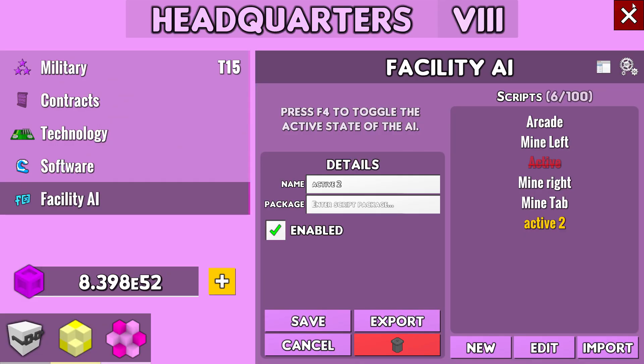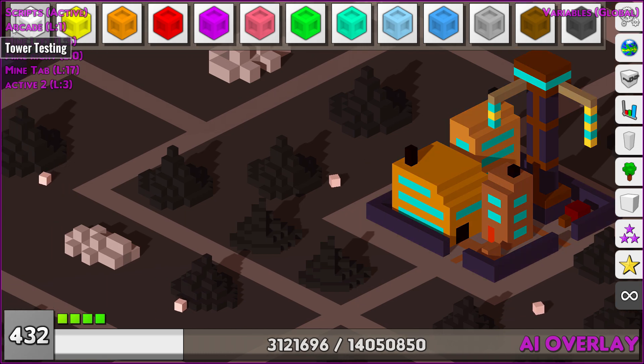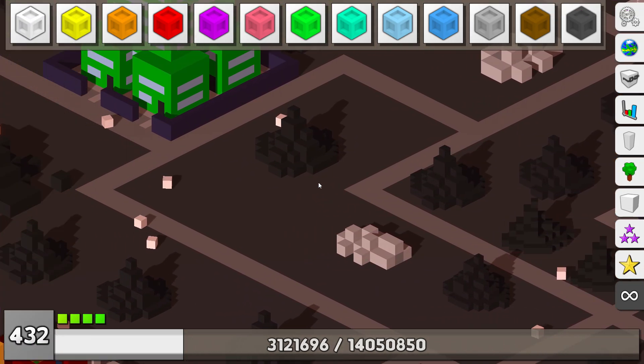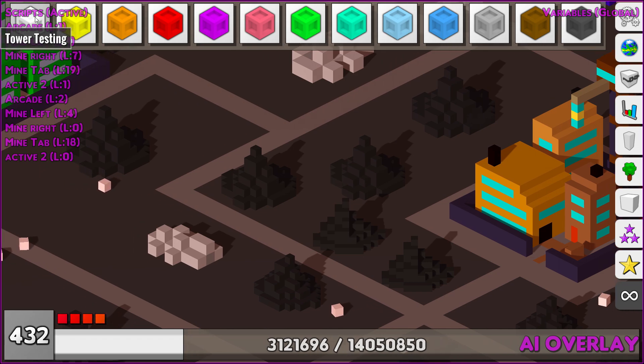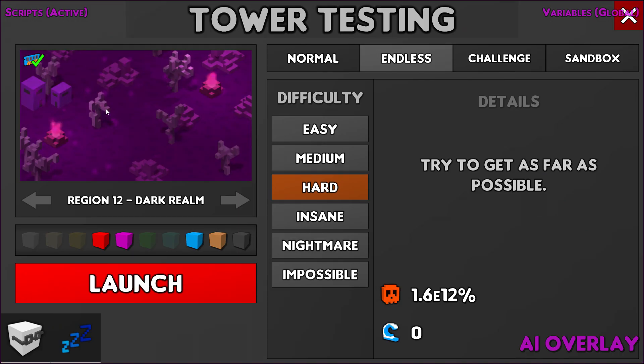I know WASD makes you move in the town but I don't care — A is fine. All my scripts use A by the way. If I go F4 and hit A, I get arcade, my mine script, and Active 2 — the one we're interested in. But if I hit A again, see, it creates duplicates and makes me move around. I want to avoid that. F4 stops everything.